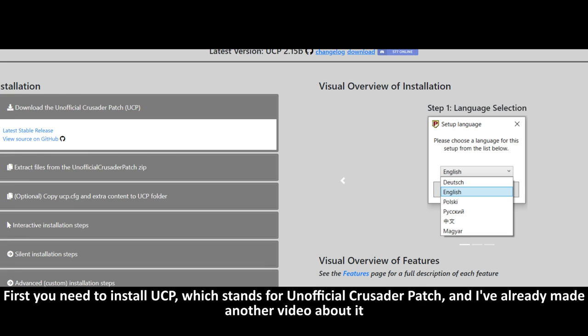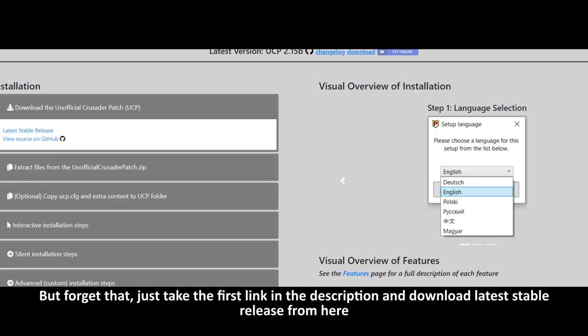First you need to install UCP, which stands for Unofficial Crusader Patch. I've already made another video about it, but forget that — just take the first link in the description and download the latest stable release from there.